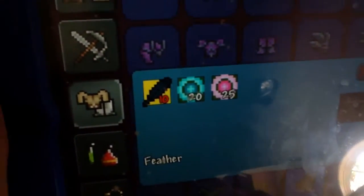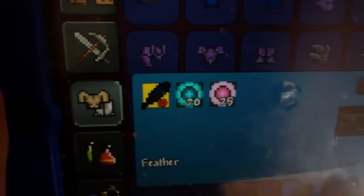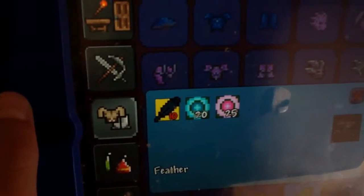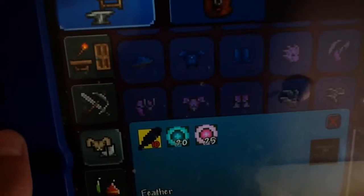The Souls of Flight you're going to have to get from the unicorn that flies up in the sky, and the Souls of Light you have to get underground from light enemies.